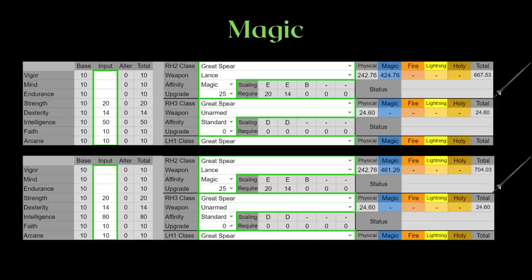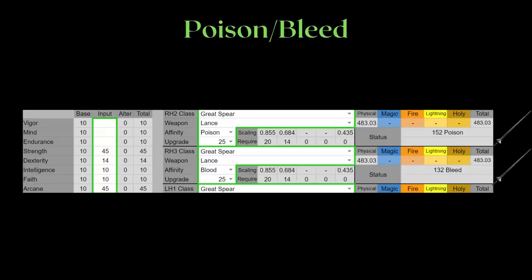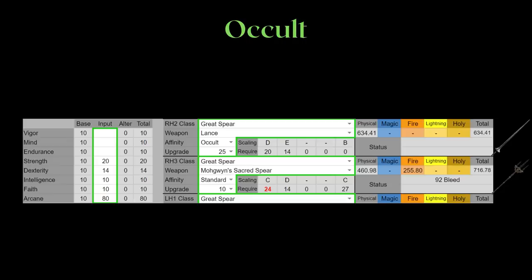If you want a greatspear as an intelligence build, the Lance is quite literally your only option, as the other options all don't scale to intelligence. These are some examples of maximization for the cold infusion for the Lance. It prefers a more strength and intelligence leaning investment, as despite both strength and dexterity being C scaling, the strength scaling is higher. This is also the same for the poison and blood infusion, which is why you will be investing into strength and arcane. Finally, for occult, I don't suggest this infusion, as the Lance does not have base bleed.